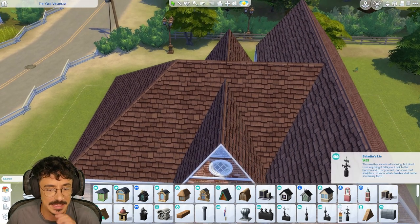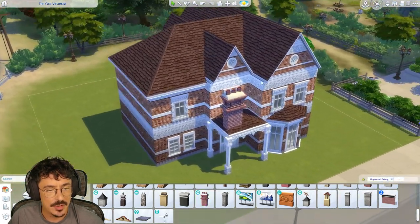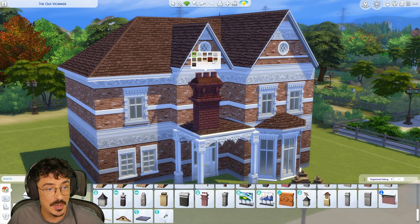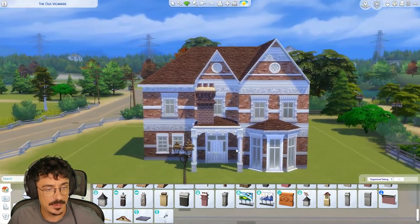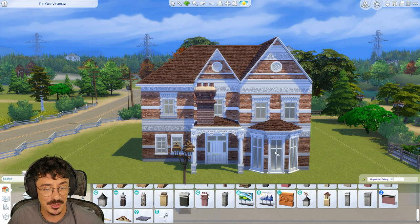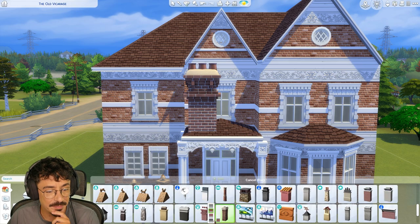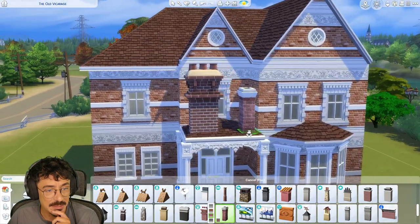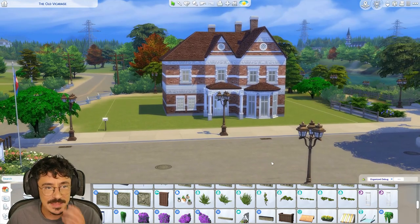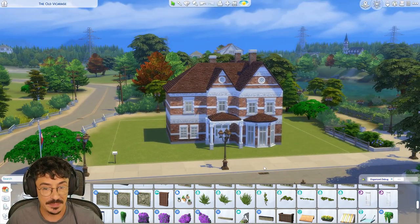I want to put some chimneys in and just add a few more exterior details, maybe some wisteria, and then we're going to be done. There are like three chimneys in the reference image and they are quite chunky big boys. I went for the base game smaller ones and I've put three on it because there were three in the reference image. I am going to do it.